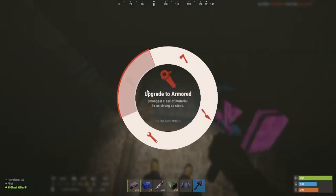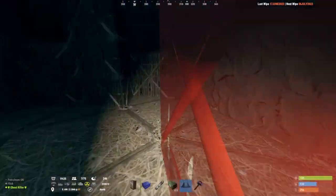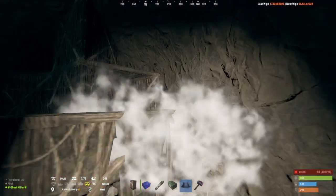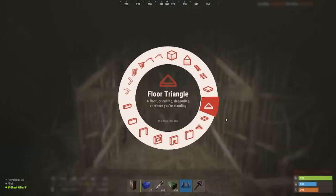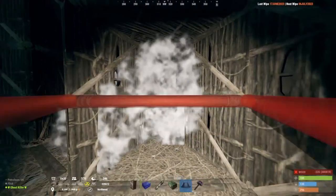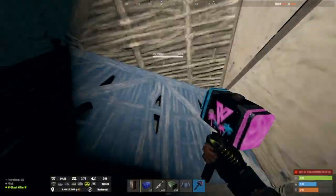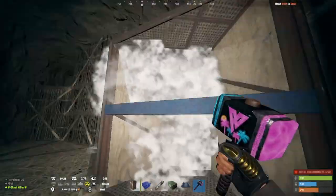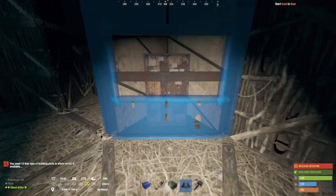What I usually do is always put my TC in this corner here, but in a particular way. You upgrade just the sheet metal because it's your TC room, then you slap your TC down there and put a window here.